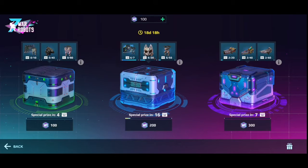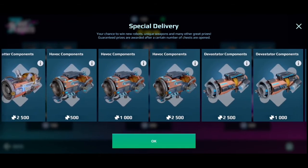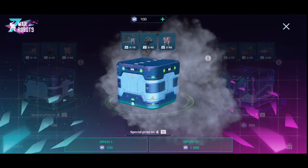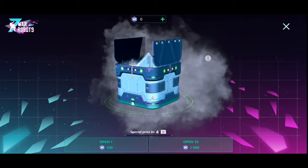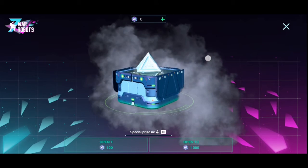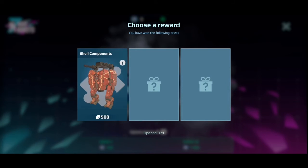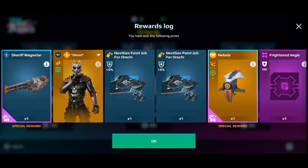And now I have 100 tokens — maybe I could open some of these components for these weapons. Let's just open one and see. Okay, I have nebula — that's cool, yay! Power cells — I need power cells too. Middle left. Okay, I have nebula. These are the prizes I got.